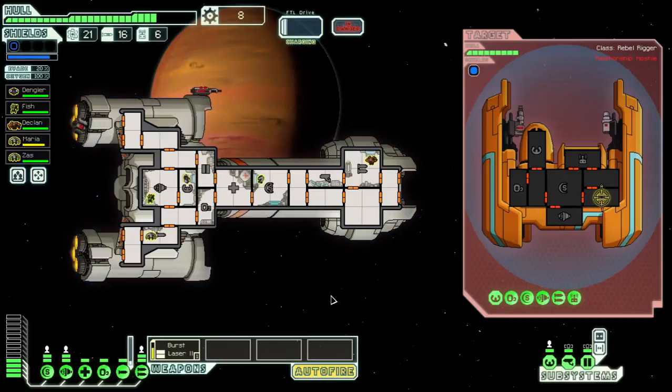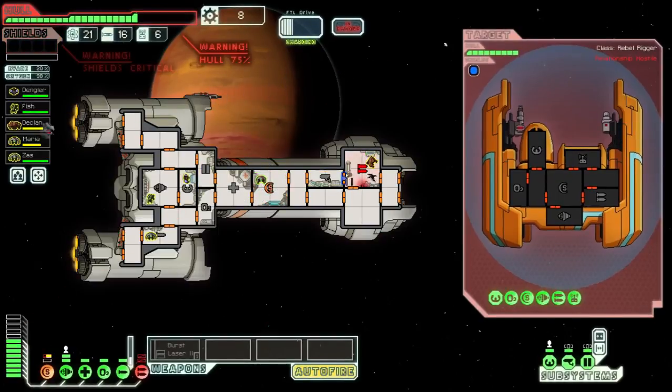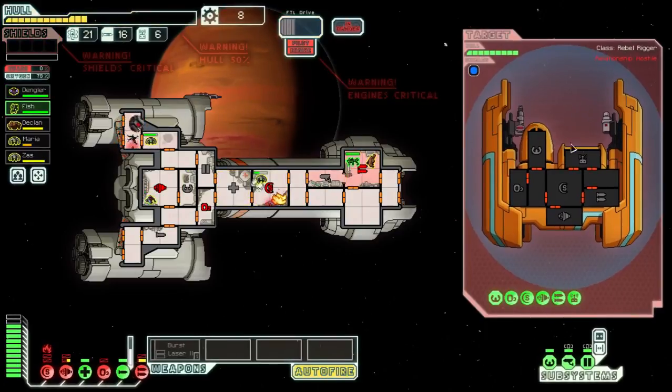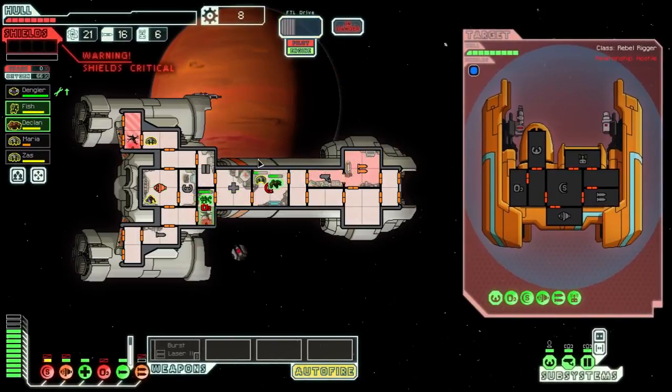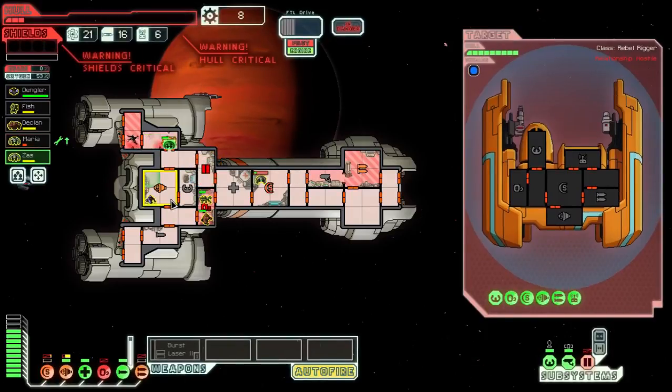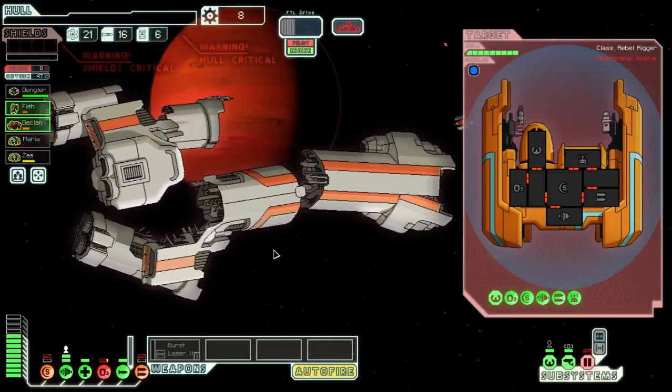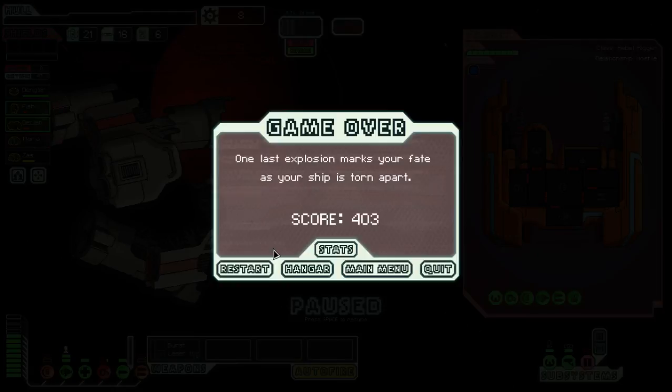Okay, they've got drone control. They're going to do some damage to me - oh god. Oh no, they're going to kill me. Maybe I should go down to easy. There's nothing I can do - they've taken out my shields, my oxygen, my weapons. I think I might have to go down to easy, which I really don't like. I need shields - actually it doesn't even matter, I know I'm dead.